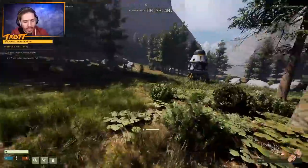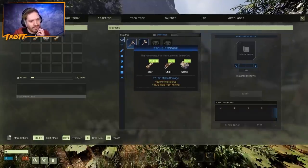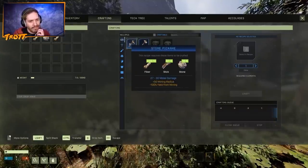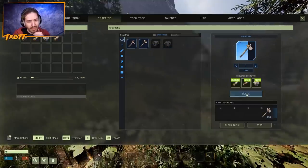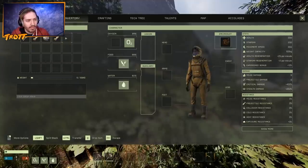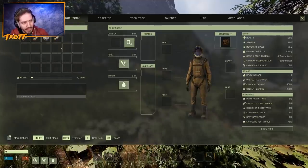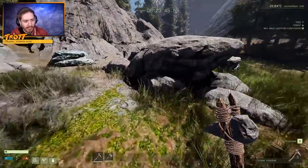Once you've done that for a bit, you'll be able to press Tab, go to the crafting tab, and you can craft a stone axe and a stone pickaxe, which obviously speeds things up. You can queue things as well. On the left-hand side of this crafting screen you'll see your inventory.